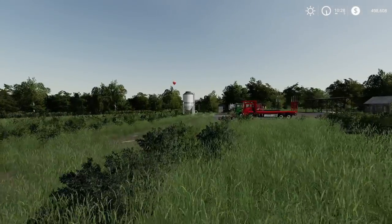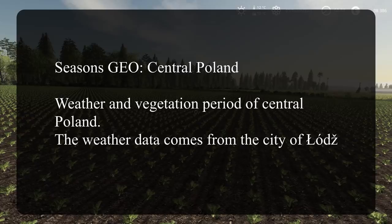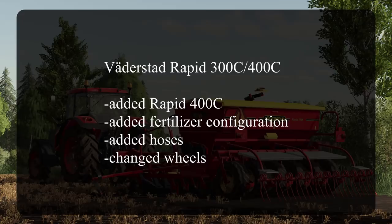We also got a new geo today — Seasons Central Poland. The weather and vegetation data comes from the city of Łódź. We got several updates: the Big Bud 425/100 from Black Sheep Modding added realistic wheels and fixed sprayer shading errors. Somerset by Steve Mods was updated — seasons now working, chickens fixed, shop icon fixed, water tank moved to cow yard, gate added to field 33/7, and field and grass missions added. I'll probably be doing a let's play on Somerset.